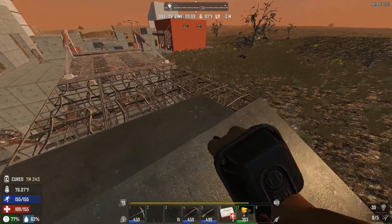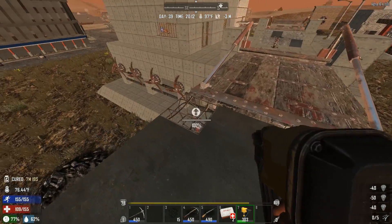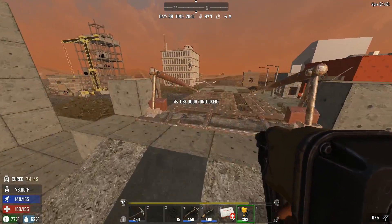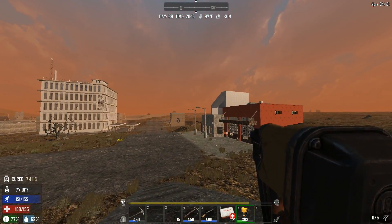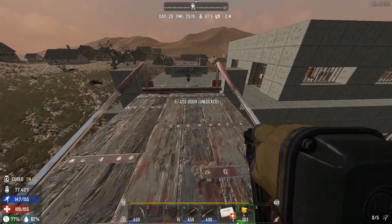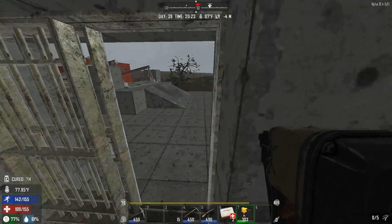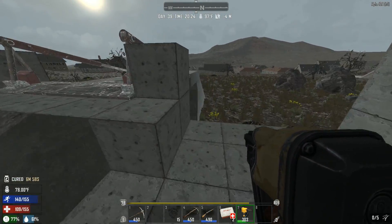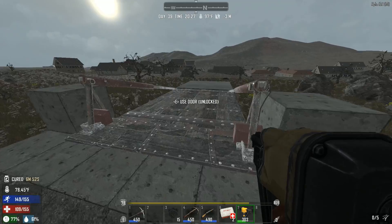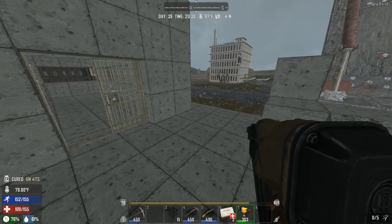Hey everybody, Spike Daddy here, welcome back to another episode of Fear the Butter. Last time we went out, we looted a Shotgun Messiah. We started this part of the ramp here on top, moved a couple things around inside, and moved the generator up. We haven't hooked it up yet, which I'm hoping to finish today. I just finished doing this entrance way to the base off camera, and it's all awesome.